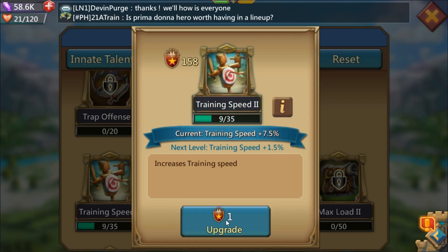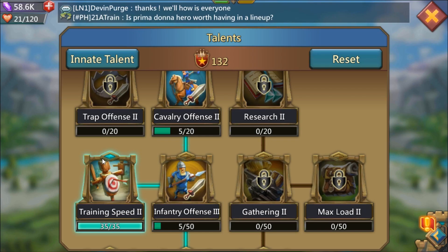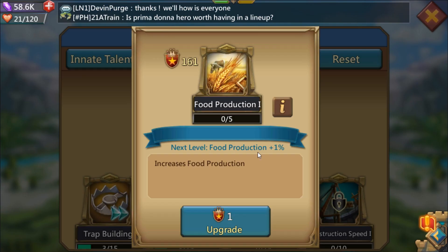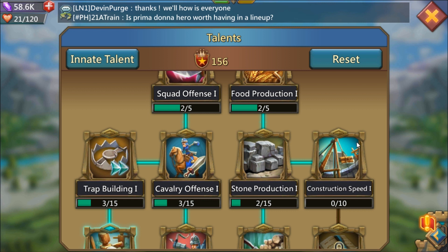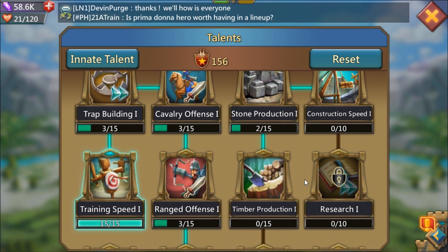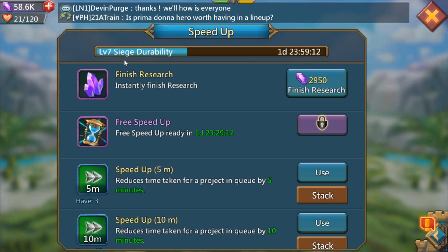We're going to max out training speed two. I'm doing this without a script, so bear with me. We're going to put two points as minimal as possible to get the food production, then minimal points to move down. Here's the difference between my farming build and my turtling build: my turtling build will actually max out construction speed one and research speed one. But I go to my farming build when I have days left on my construction or research — right now it's going to take over a day on my siege durability, so I don't bother putting points into those talents.